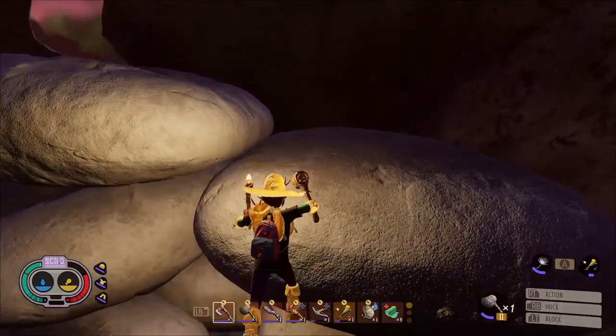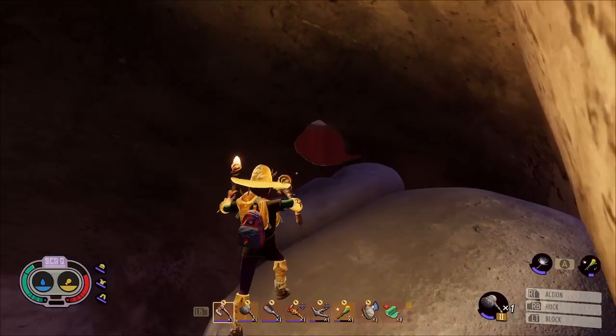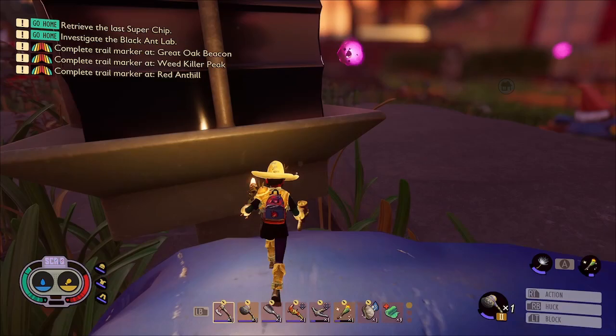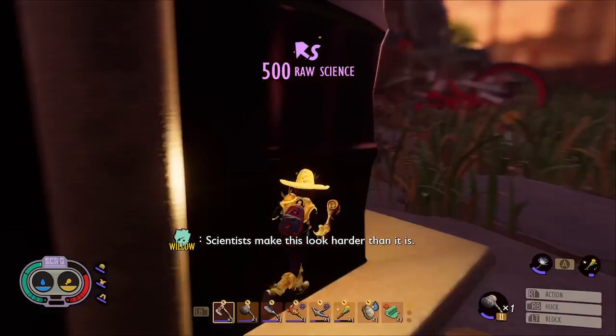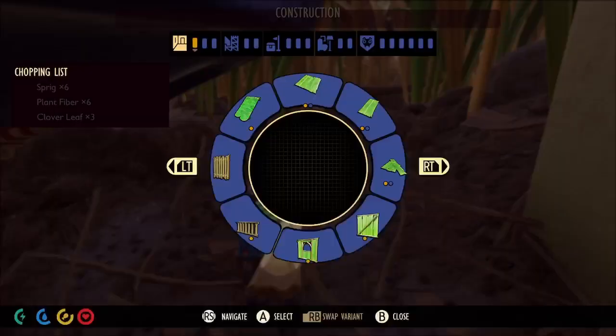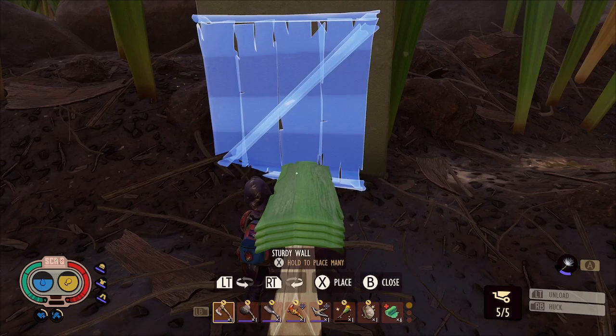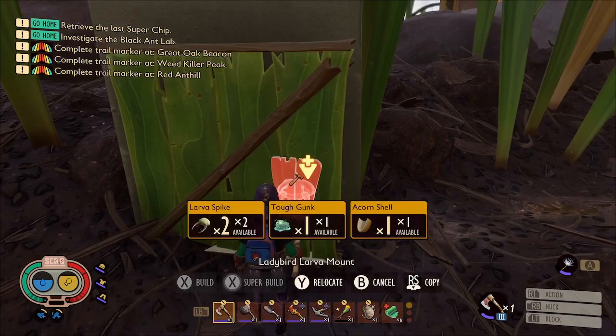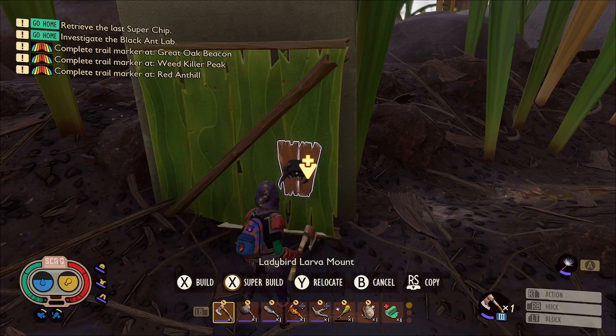If you could just walk in and pick it up, I don't think you'd appreciate it as much as you should. The Coltana is located in a charcoal bag in the barbecue spill biome, just next to the actual barbecue grill itself. You will need a full set of upgraded Antlion armor to get anywhere near the Coltana because it's extremely hot in there - I'll leave a full list of things you'll need in the description below. You might want to put up a ladybird larvae mount outside the charcoal bag because activating that will give you a 15-minute damage bonus against ladybird larvae.